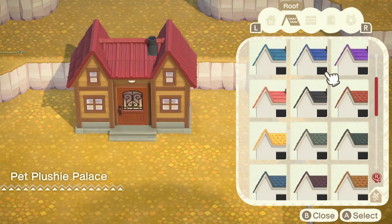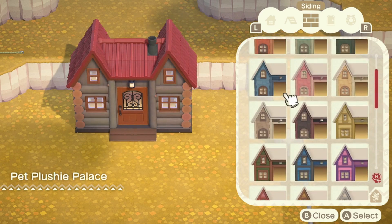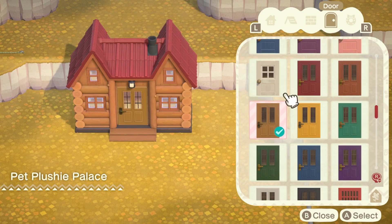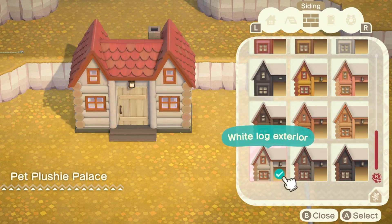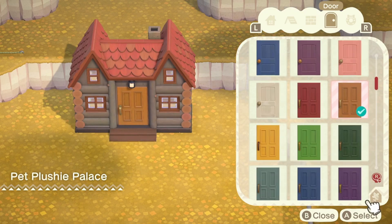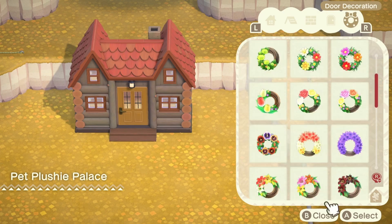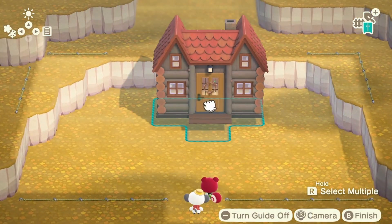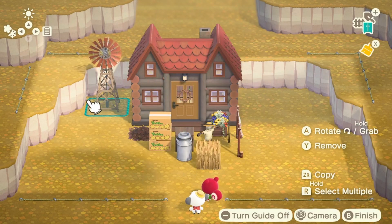I got started right away customizing Poppy's home. I really wanted to have little pops of red for Poppy, but I didn't want it to be over the top - just really subtle. So I gave her a red roof, then I played around for a long time with the different customizations. I did want it to be more of a log cabin style, so I ultimately went with this customization which I think is really cozy and perfect for her. I also included a tree wreath to give it a more rustic vibe.